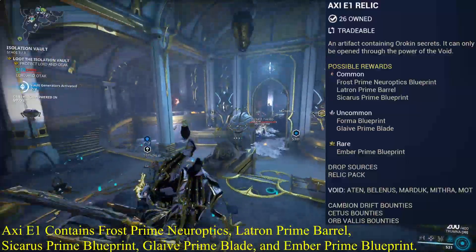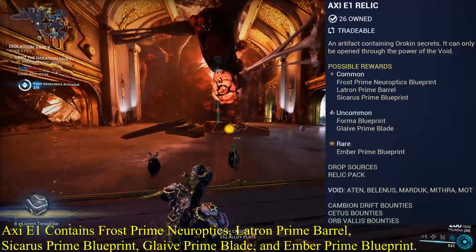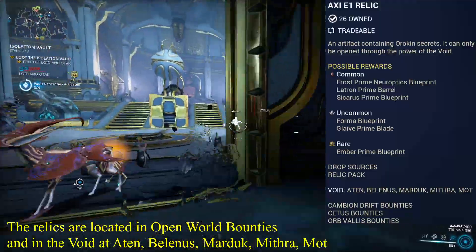Axie E1 contains Frost Prime Neuroptics, Latron Prime Barrel, Sikaris Prime Blueprint, Glaive Prime Blade, and Ember Prime Blueprint. The relics are located in open world bounties and in the void at Aten, Belenis, Marduk, Mithra, and Mott.